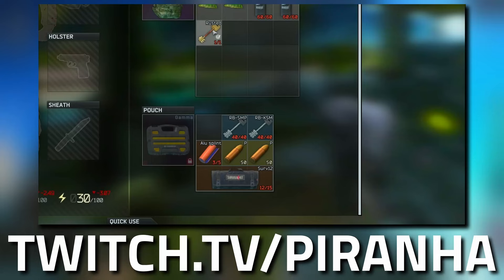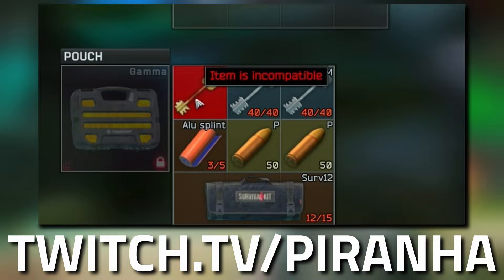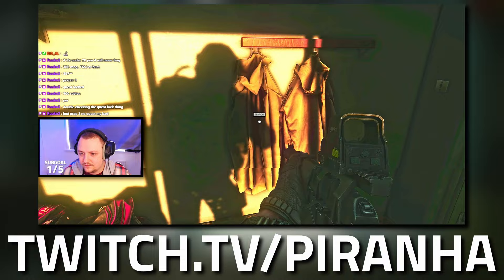Something to also note with this key: you can't actually put it in your secure container, so if you happen to die, you've lost the key. This key also spawns in jackets, in drawers, as well as in the pockets and bags of Scavs.